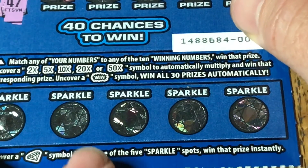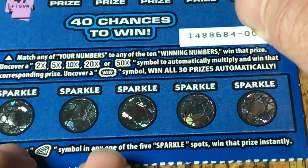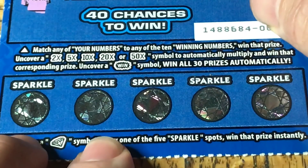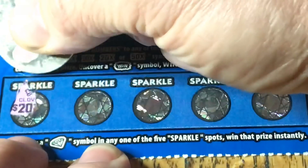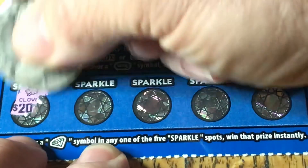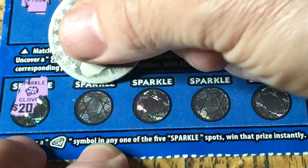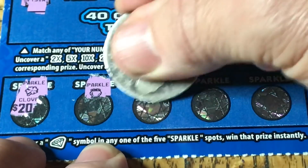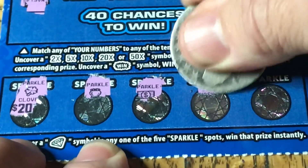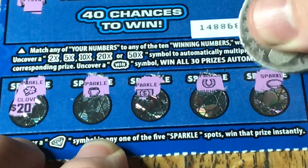That takes us down to the bottom. We need to find a diamond in order to win. We found the $20 number but it doesn't have a diamond above it. None of these are diamonds, so the first ticket is bust. Into the trash.